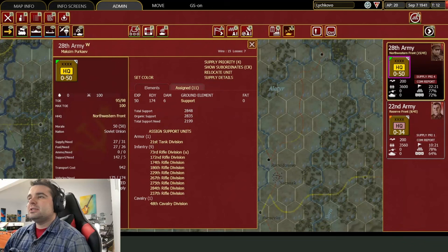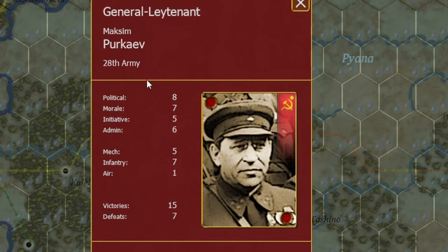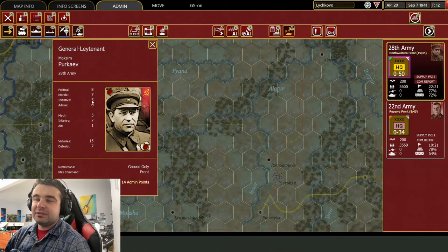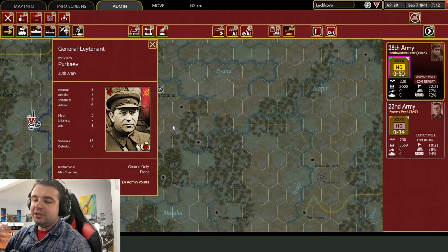The initiative stat is the commander attribute that determines how likely it is for each support unit to be committed to a battle. So if we look at the 28th Army here, we have Maxim Parkeyev — one of my favorite commanders — and he's got an initiative rating of 5. That means he has essentially a 50% chance for any one support unit to be committed, so each commitment requires passing that one check.